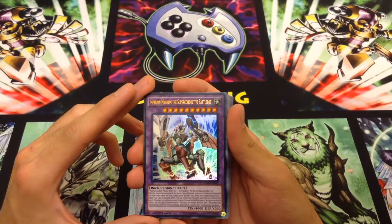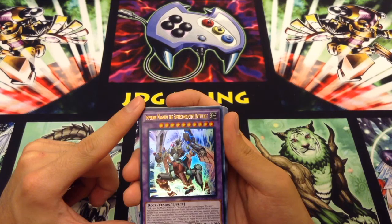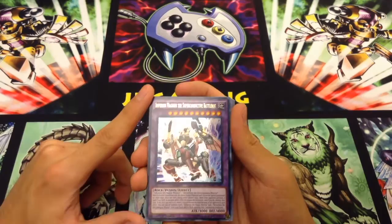Empyrion Magnum is a Level 10 Rock Fusion. It needs Valkyrian as well as Berserian. It must be fusion summoned with the above fusion materials and cannot be special summoned by other ways. Once per turn during either player's turn, when your opponent activates a spell, trap, or monster effect, you can negate the activation and destroy it — totally for free. If this face-up card leaves the field because of an opponent's card effect, you can special summon one each of Valkyrian and Berserian from your hand and/or deck ignoring summoning conditions. 4,000 attack and defense — a really cool monster.